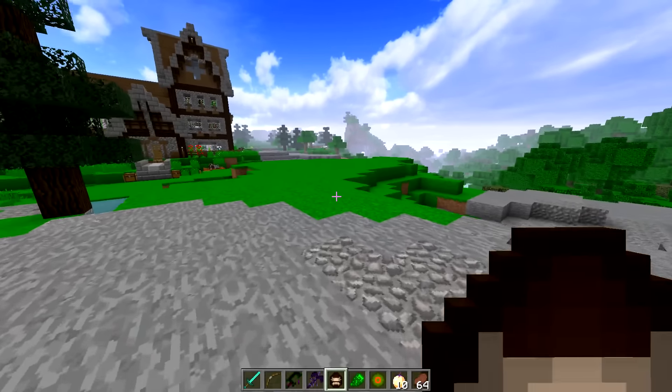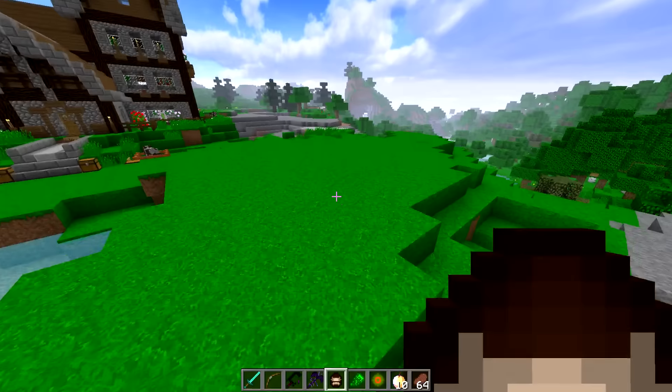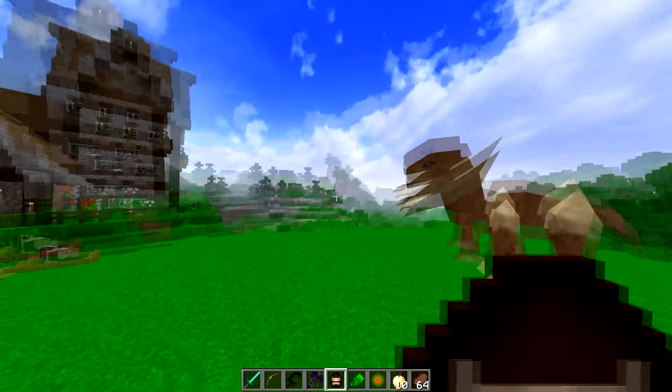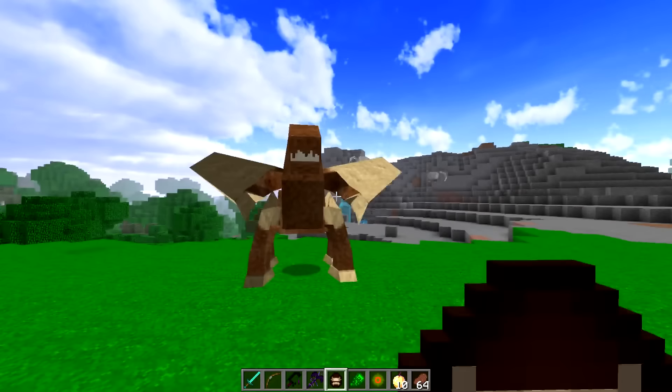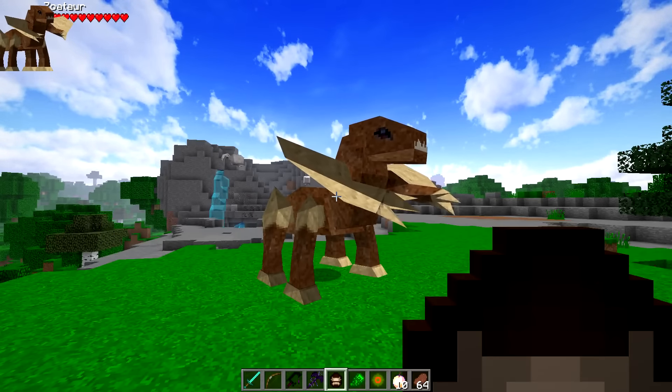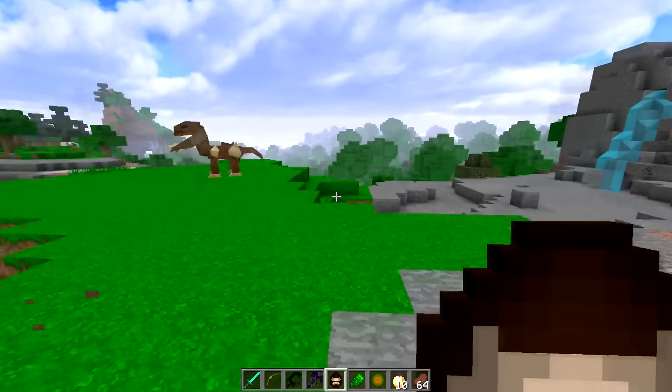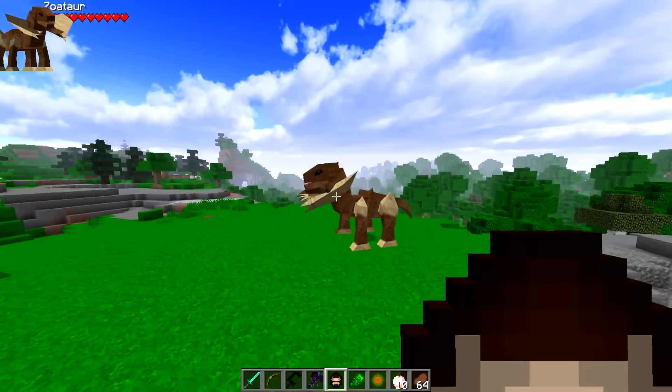Alright, guys. So here we have the first giant Minecraft mob. This one is called a Zoetar. Now, these things will spawn actually in a bunch of different plains biomes. These things look flippin' scary. Now, keep in mind, in this mod, it also allows you to tame a bunch of the mobs, which I'll hopefully be showing you guys in part two. But for now, guys, we're just going to be fighting these guys.